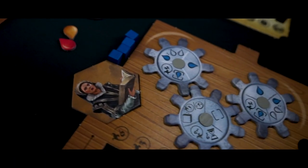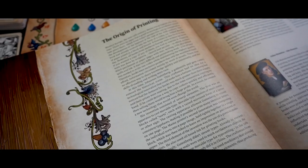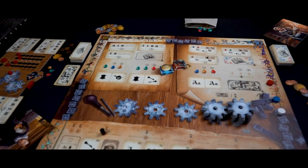Gutenberg is a strategic game between family and advanced weight. The game isn't difficult to learn and the rulebook is excellently written. There's even some info about the origin of the printing press and biographies for the characters — boom, learning things made fun. Huge props for the excellent rulebook, seriously.